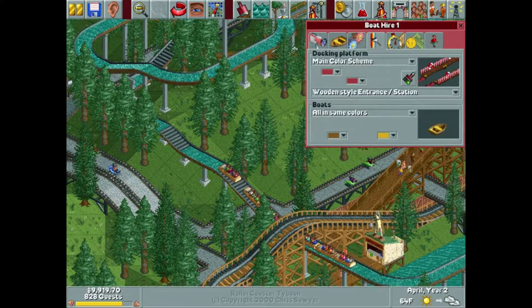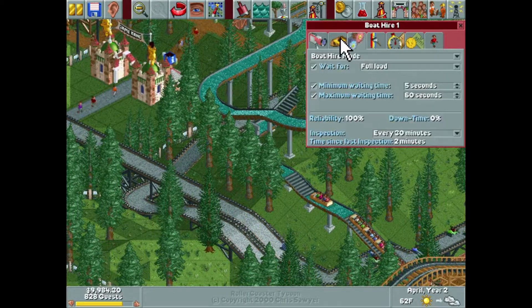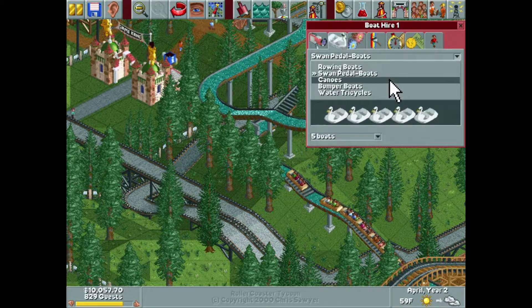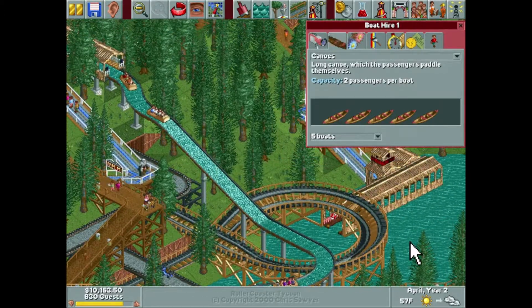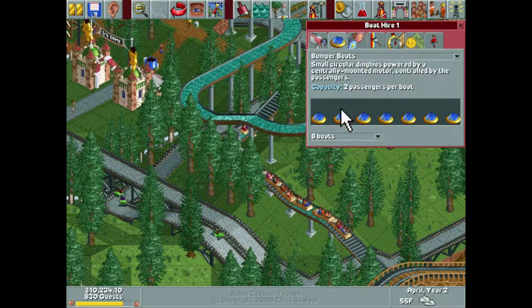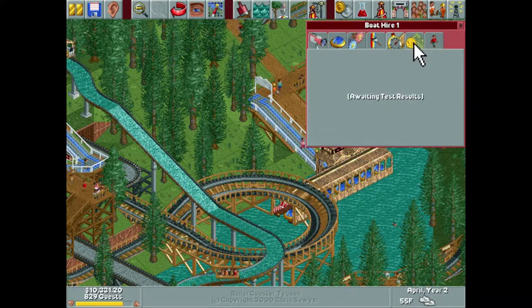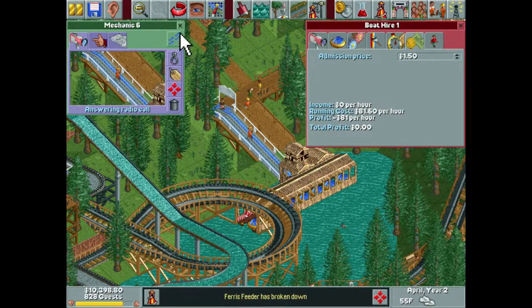Color scheme isn't important because you can't see any of it. For the boats we can do six rowing boats, five pedal boats, five canoes — I don't really want to do a canoe for this. Bumper boats gives us eight boats, so that allows us to have the most number of people on it. We'll do bumper boats and charge about 50 cents, maybe. Mechanic six — is that our free Roman guy? I believe it is. He's close enough anyway.